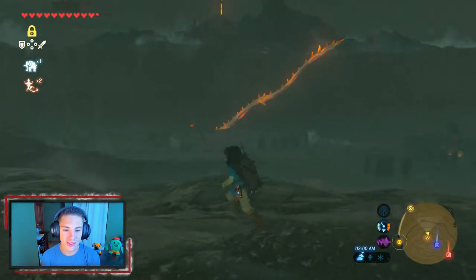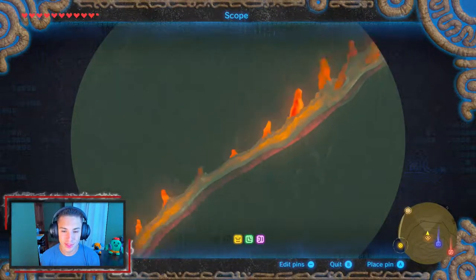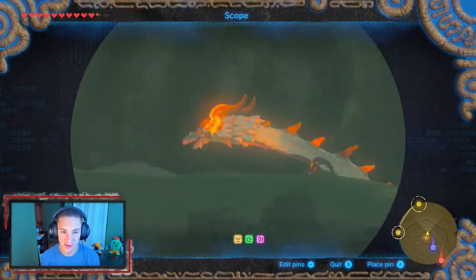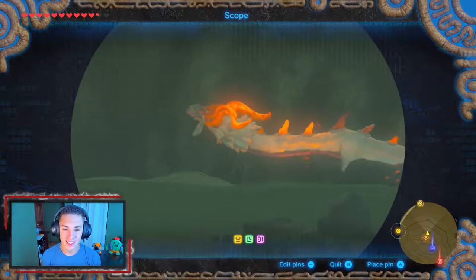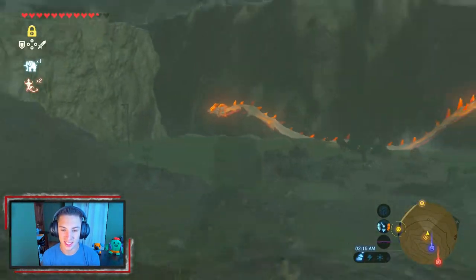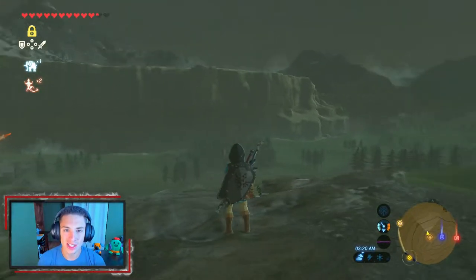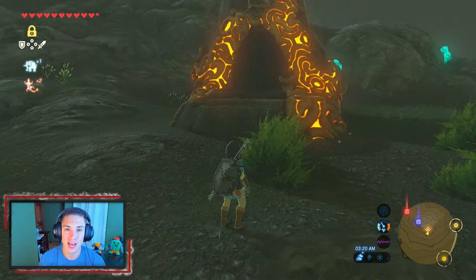Before we even start this episode, check this out — this is your first glimpse at the fire dragon. His name's Dinraal and he flies through this little cavern right here. He's got these little ears or antlers, and he is my favorite dragon out of the three.